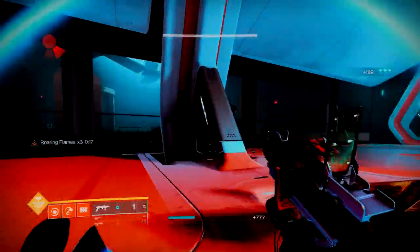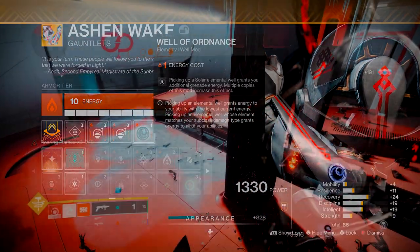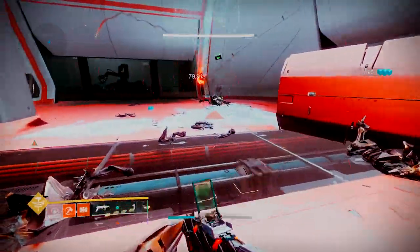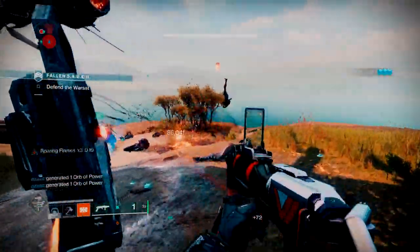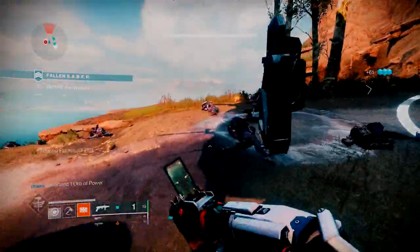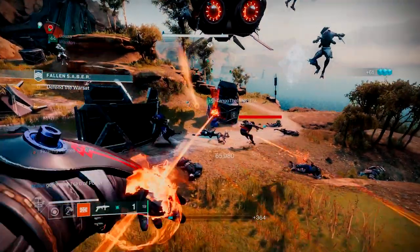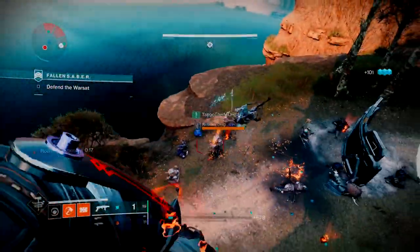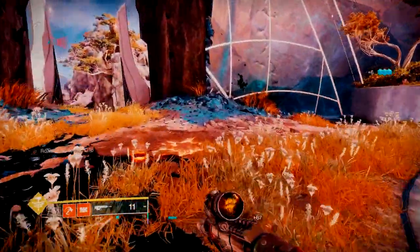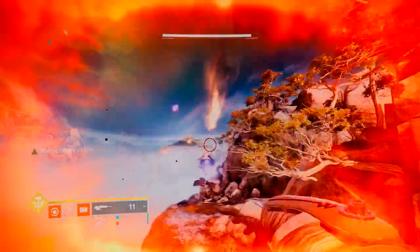The fourth mod that really strings this build together is Well of Ordnance. An Elemental Well will intrinsically give you energy back on your grenade, and Well of Ordnance gives you extra grenade energy back. When we're entering the fight there's usually two or three Elemental Wells on the ground, so you can almost guarantee your grenade is going to be back. I'm also running double Impact Induction mods on my arms — every time you throw and deal damage with that hammer you are reducing your grenade cooldown. Essentially everything in this build is working towards getting that grenade energy back; our wells and our hammer are going to be working hand in hand to make sure our grenade is up all the time.